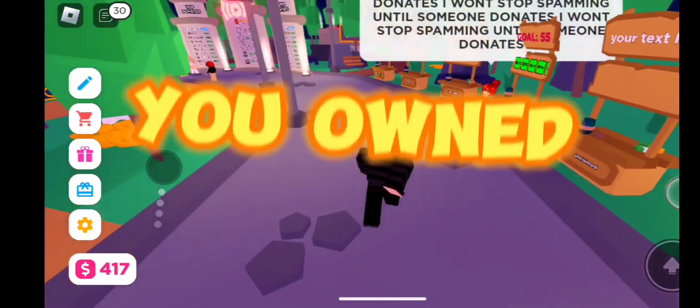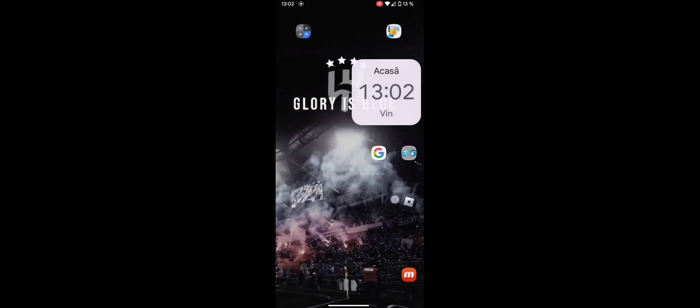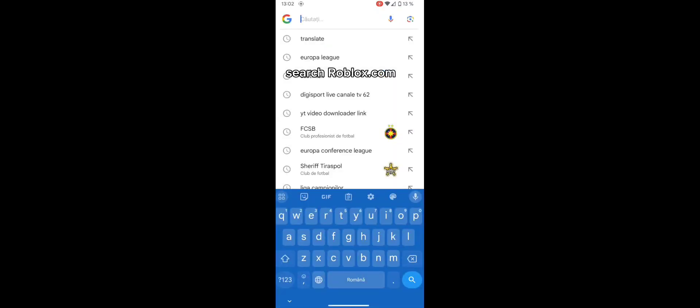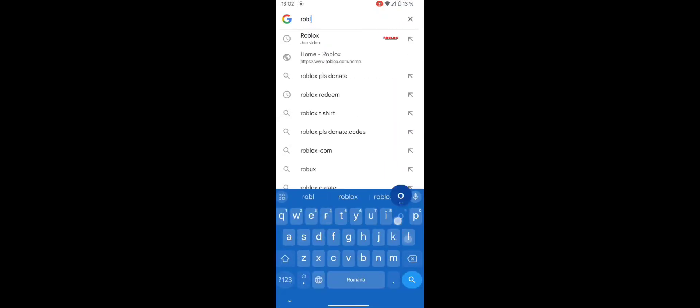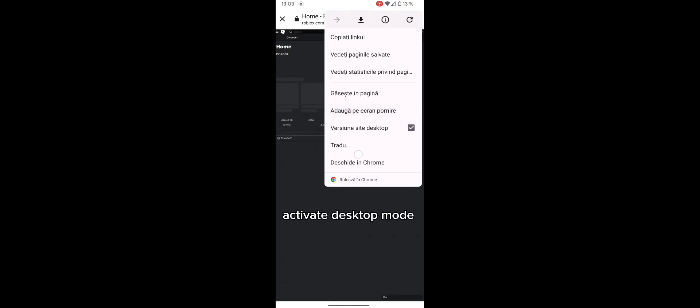So you own the booth and you don't have the green buttons. Go to Google, search roblox.com, activate desktop mode, then go to Create.